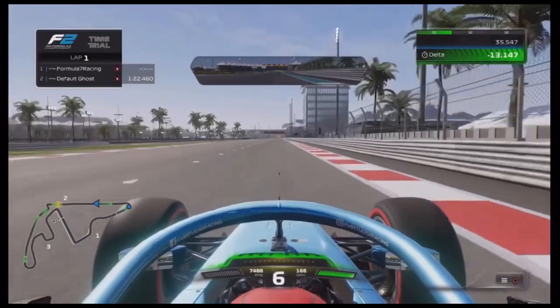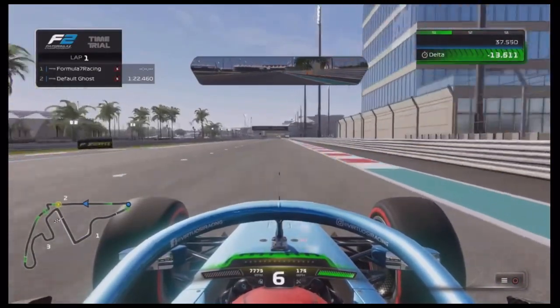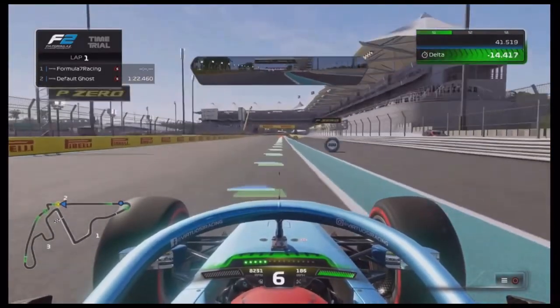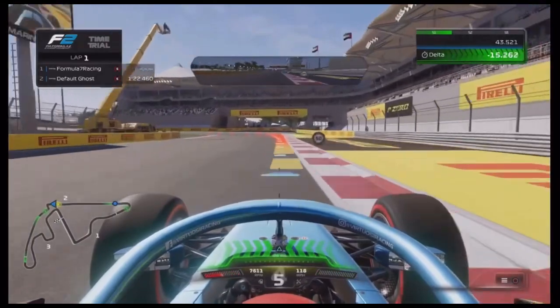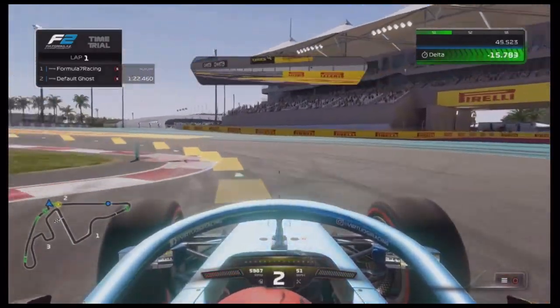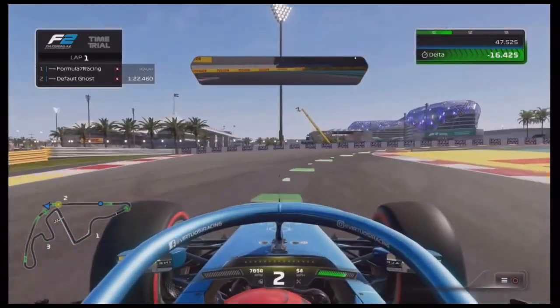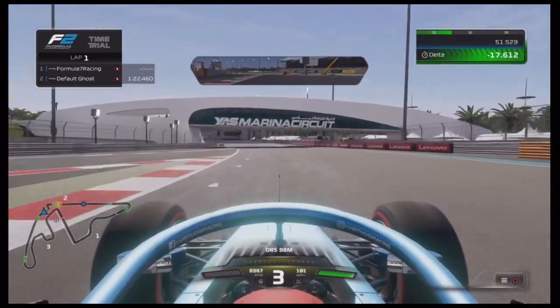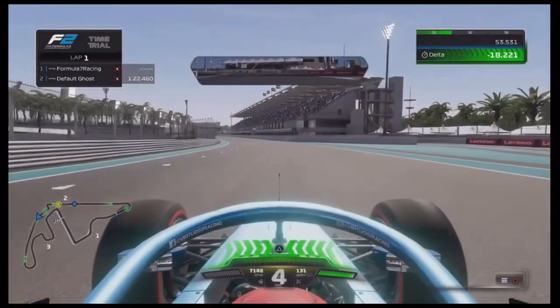What's going on guys, I'm Nathan from F7 and I'm going to talk you through the perfect setup for Abu Dhabi in a Formula 2 car. As you all know, we still do Formula 2 races and it's always nice to have a head start on your competitors and get the perfect setup around this iconic circuit. I'm not going to talk you through the hot lap — I'm sure you're able to do that yourselves.